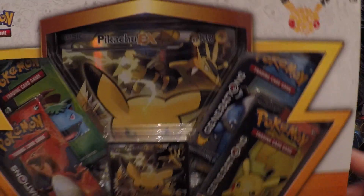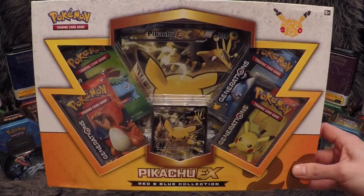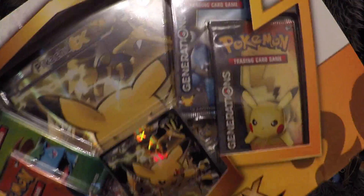I'm looking into doing stuff with the online code cards, but we'll see what happens. So here we have the front — the money shot of the Pikachu EX box. We're going to keep this short and sweet and just try and crack into this box, so let me quickly open it, get the contents out, and we'll take it from there.